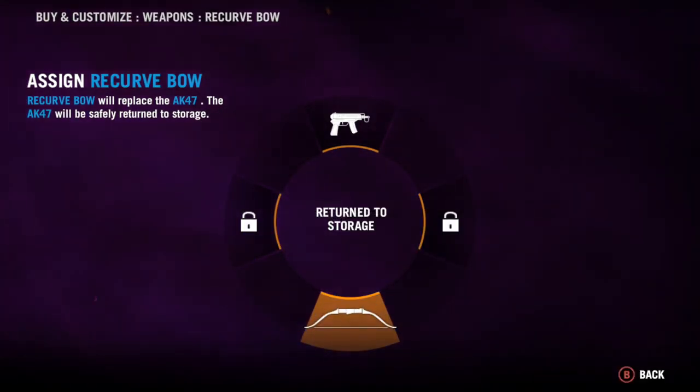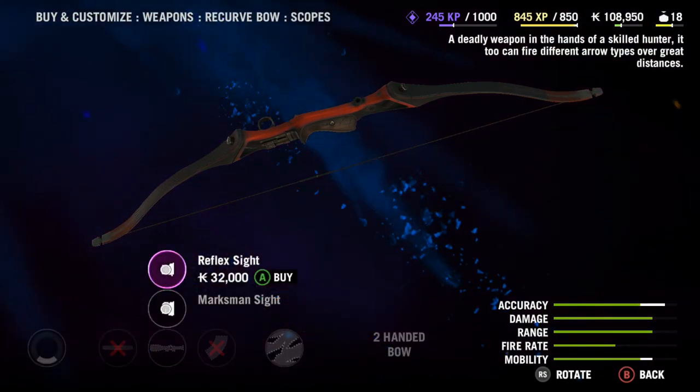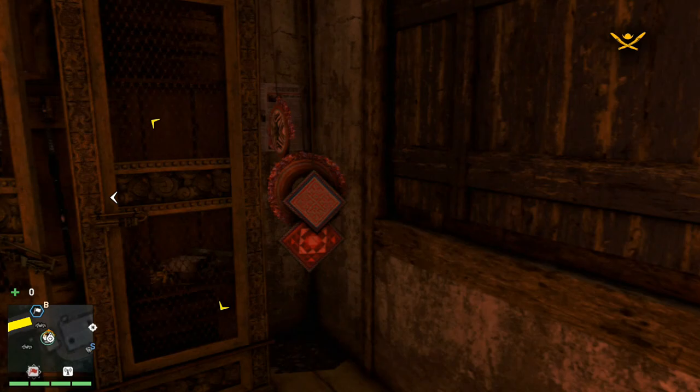Make sure you fill one of your primary weapon slots with this bow. Then go to attachments, go to scopes, and make sure you put on the marksman scope. This achievement or trophy can be done with either of the scopes.